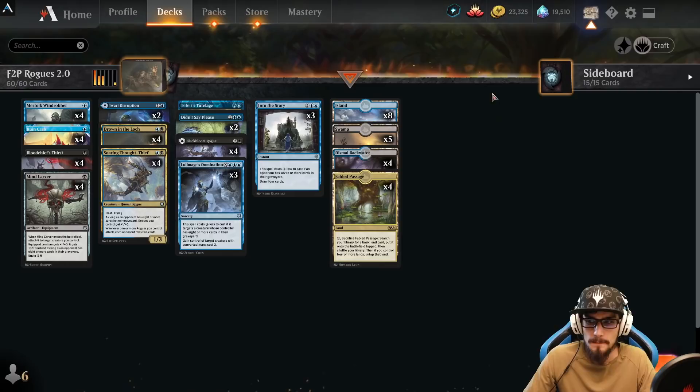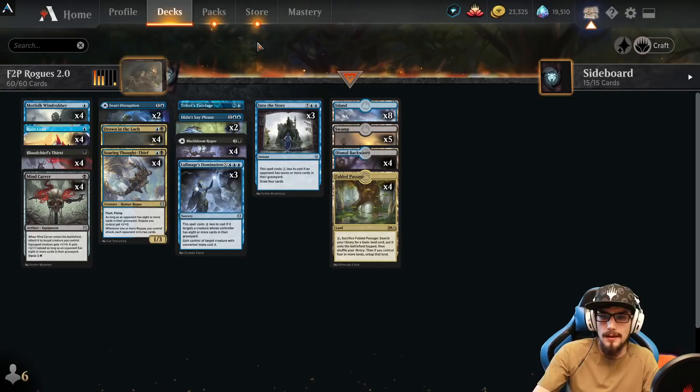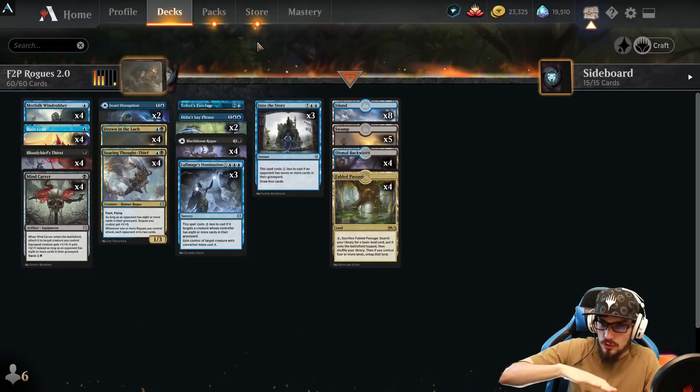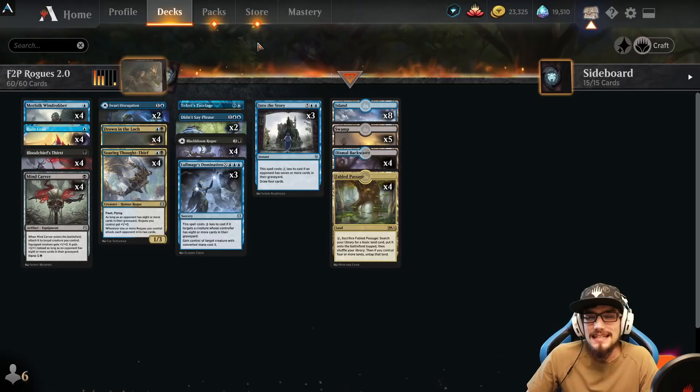Use Lullmage's Domination to steal their big creature and seal the deal in style — gives me flashbacks of Agent of Treachery. This deck achieved a phenomenal win rate in Mythic, around 70-80 percent. This is my new recommendation for brand-new beginner players who don't want to spend wild cards, and you can later upgrade with rares like Lurrus or Zareth San.